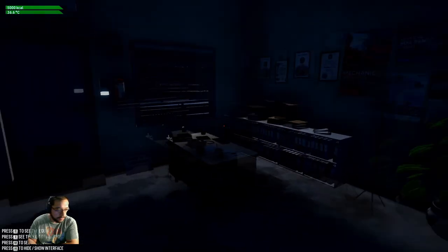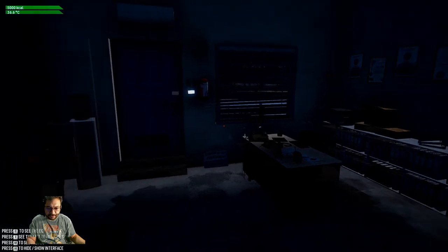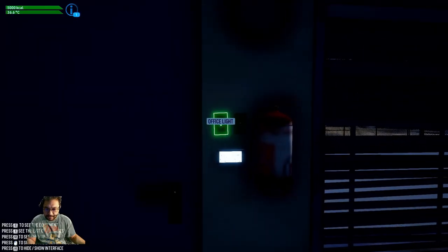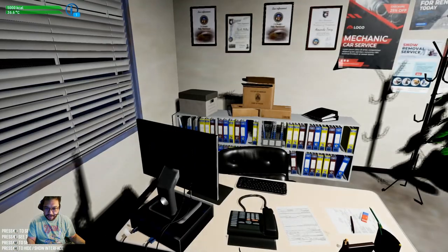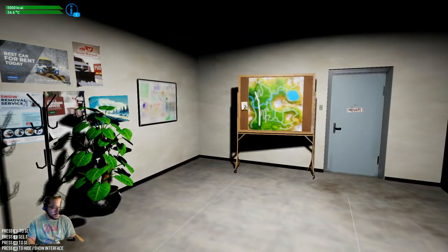You can see that we have... it's interesting, why does it look so dark? Weather station — thanks to the weather station, you can see where the weather awaits you. Look at that, look at all the light and everything. That's interesting.